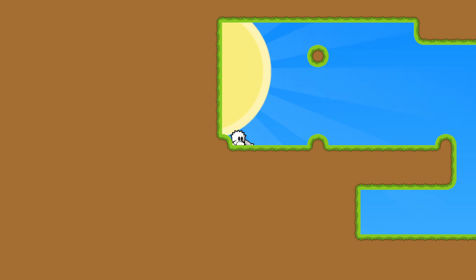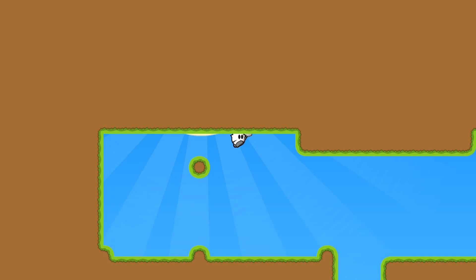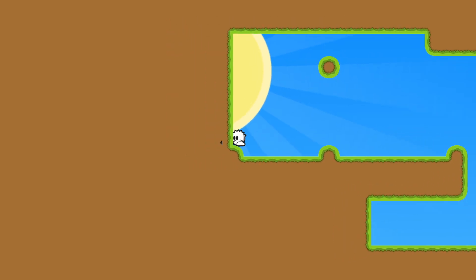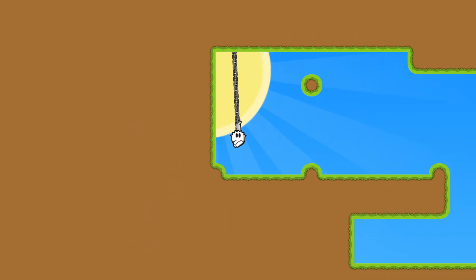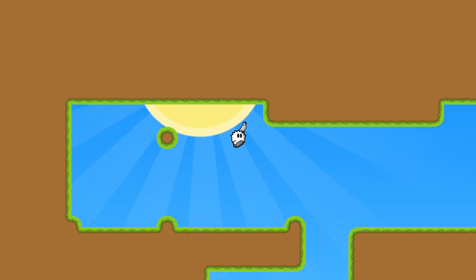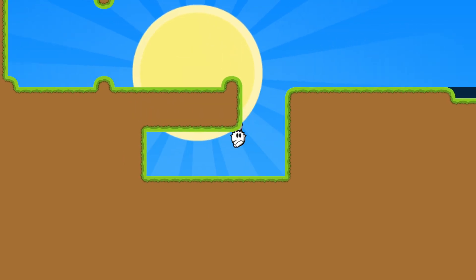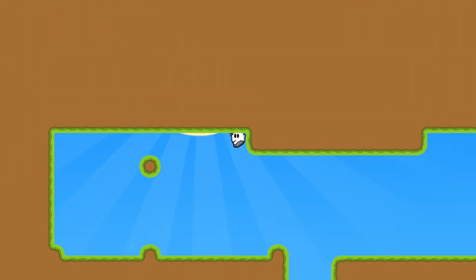Putting everything together, our agent can finally learn how to play T-Worlds and solve the challenge I have given to it. Each training session starts off by resetting the level a couple of times. Here we see the first baby steps our agent is taking. It will always start off by just performing random actions to get a grip of what actions actually return a reward in the future. You can see that in our case the T was unfortunate enough to fall into a hole, but it randomly recovered — so that's great.